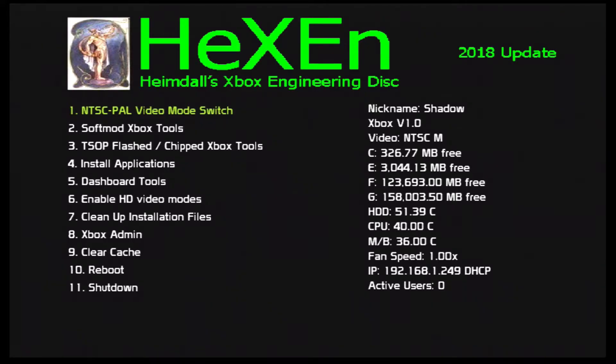The first thing we need to pay attention to is the Xbox version. When you first boot the Hexen 2018 disc, you will be greeted by this screen. Your Xbox version is located in the top right corner. As you can see, for this Xbox, it is a version 1.0.